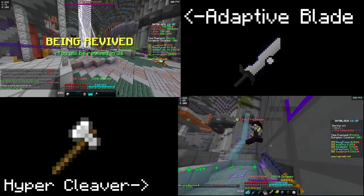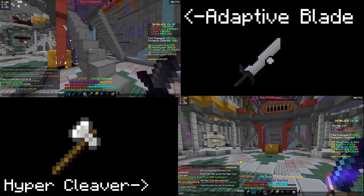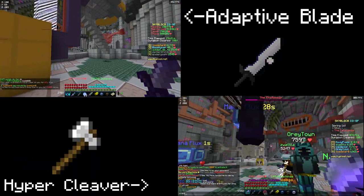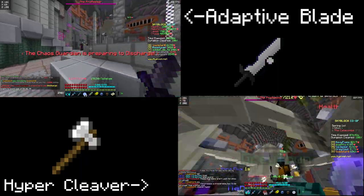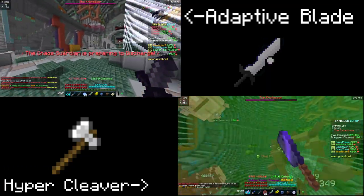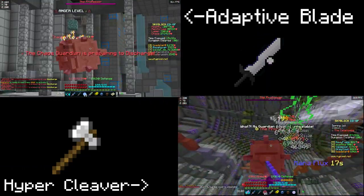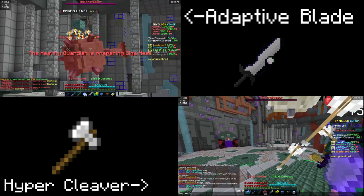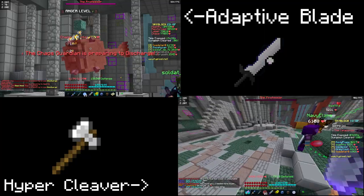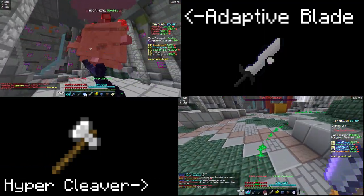The hypercleaver is performing much better against the bosses than the adaptive blade. Usually I'd be able to run through and defeat the chaos guardian or all the other guardians by myself, but since they buffed the floor 3 boss and made the guardians respawn faster, if you don't have teammates that know what they're doing this boss can actually be pretty tricky. But with the hypercleaver, I killed the professor in about two seconds — he died almost instantly.